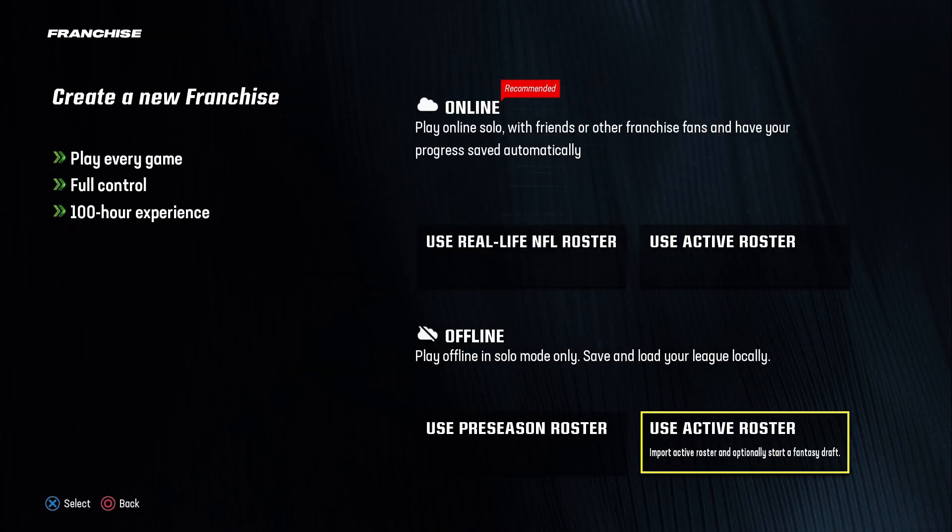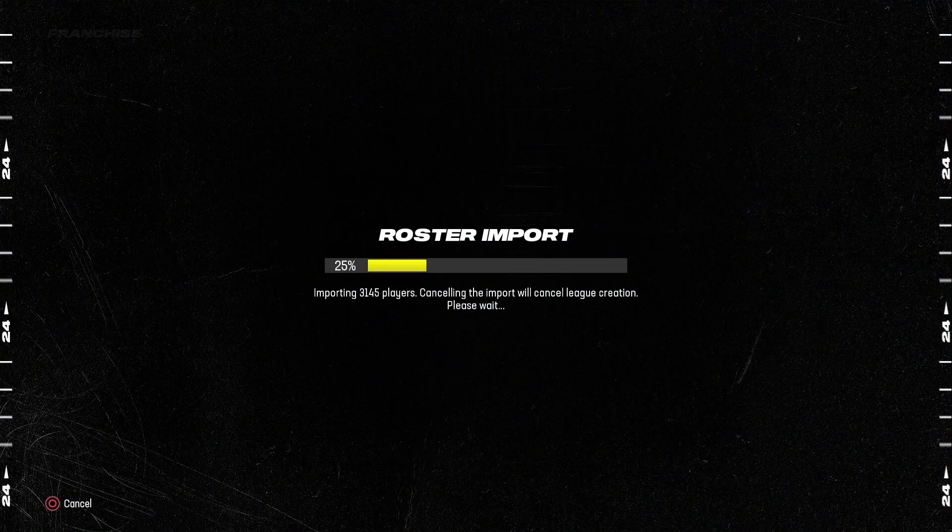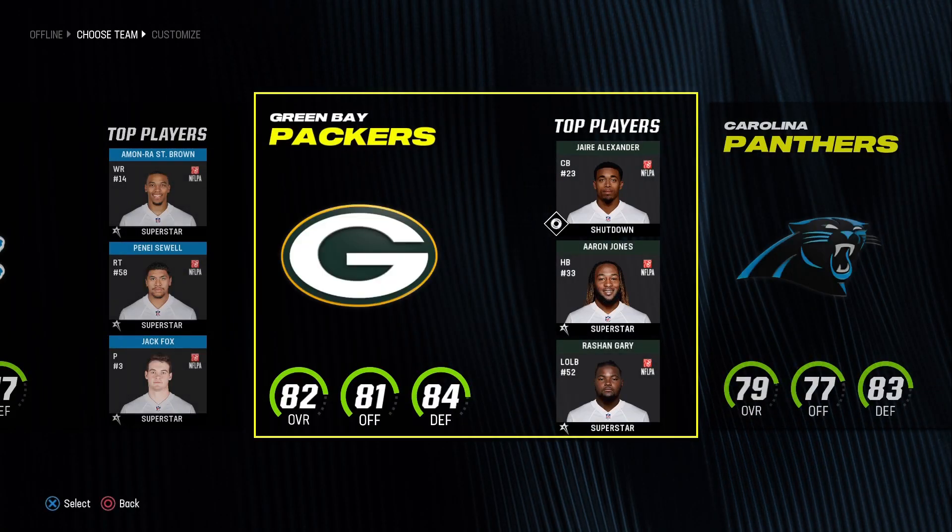First thing you want to do is start a franchise. Go to offline franchise — active roster is good, or preseason, it's up to you, that part doesn't matter. Then you just want to pick any team. I have the Packers right here.